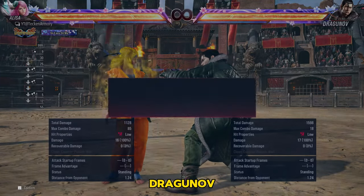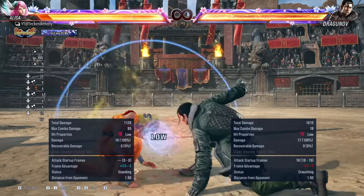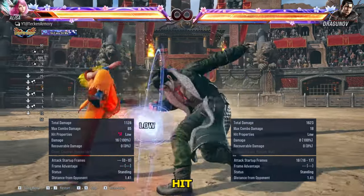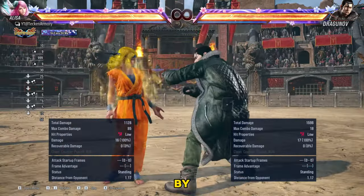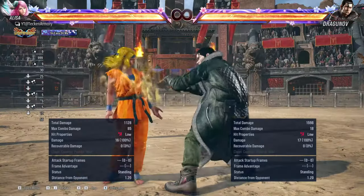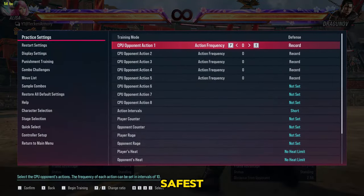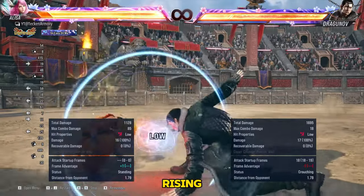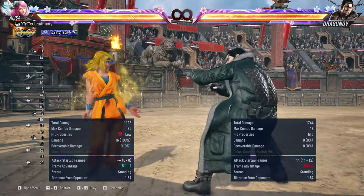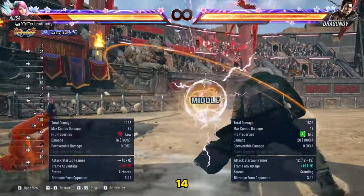Let me show you the options that Dragunov might use after his down 2. The first option is a low-mid string into sneak. It jails on hit, so if you got hit by the low, you will be hit by the mid, and he will be in a sneak state afterwards, so he has more options there too. The starting frames is 16 to 17 frames. The next option is Dragunov's safest and fastest option, which is his rising 4 — as most rising 4s, the start up frame is 11 frames. There is also a 12 frame shoulder which hits mid, but it is quite punishable at negative 14 frames.